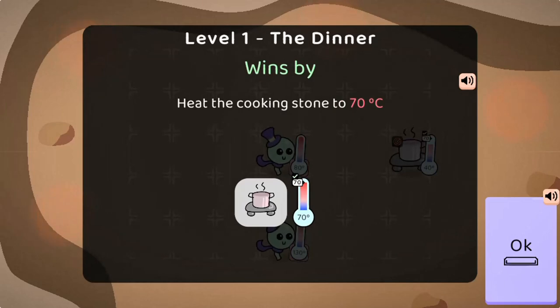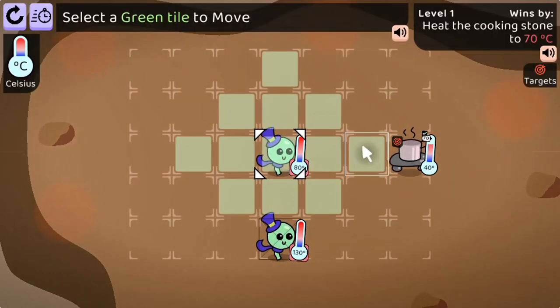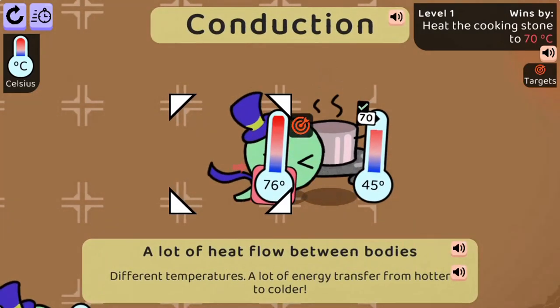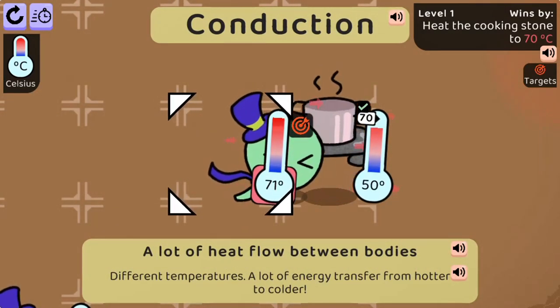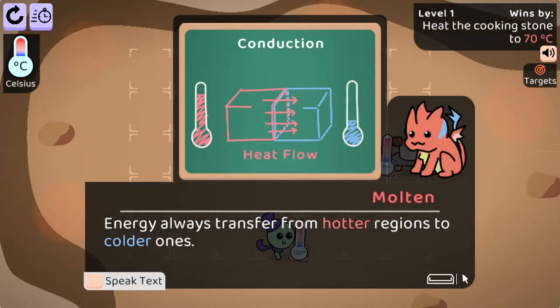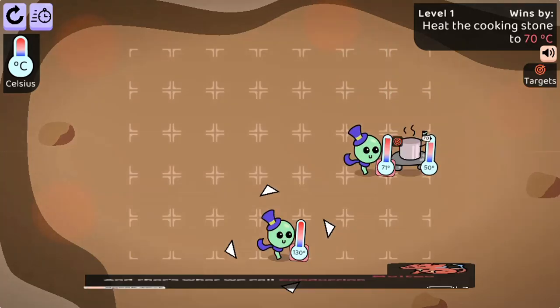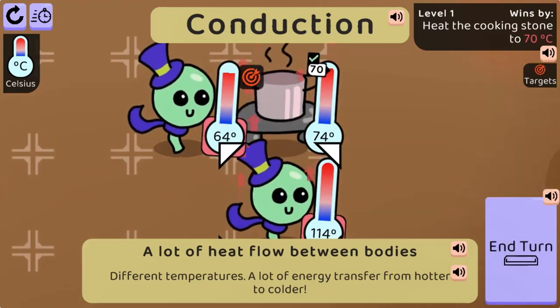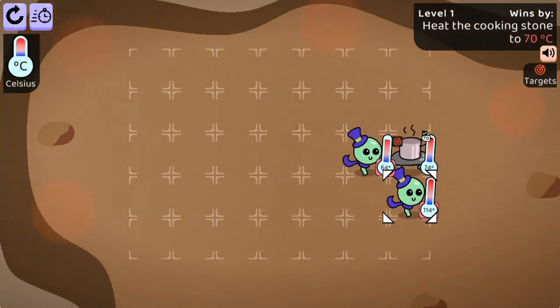Legends of Learning presents the Heat to the Rescue game. This is a science game that makes learning about temperature, conduction, and radiation fun and easy to understand. In this informative instructional game, play as a cute dragon and go on a journey.